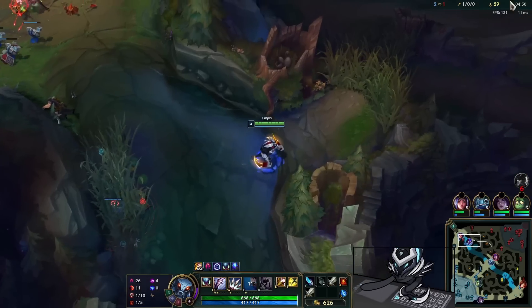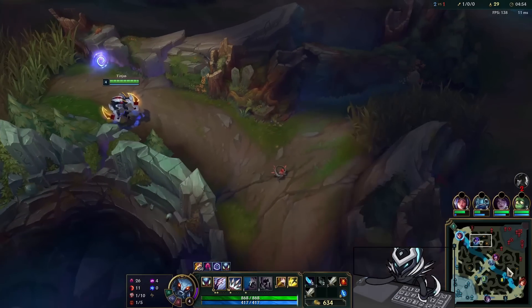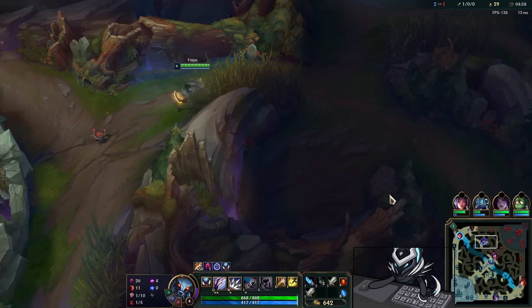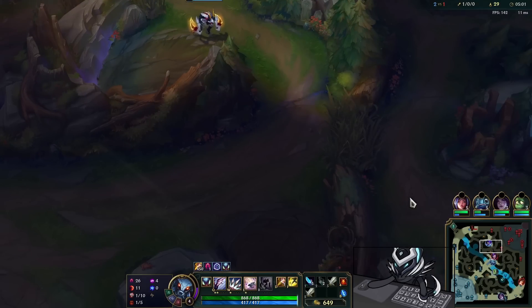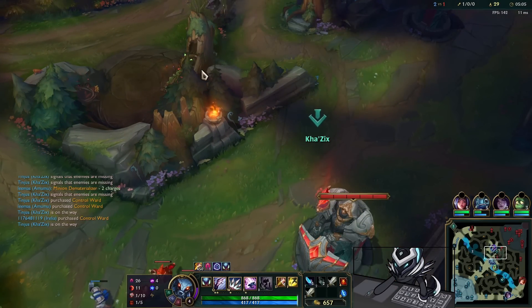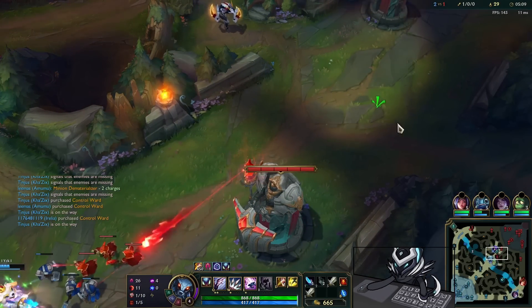GP wants to poke a lot and Irelia is actually going in as I'm walking up, which is really nice. I end up picking up a kill there quite comfortably — that's my first kill, and it's very very good for me. We get a Treasure Hunter stack, an Eyeball stack, and our first Dark Harvest stack. Stacks on stacks — it's very important we get these so we can start snowballing.